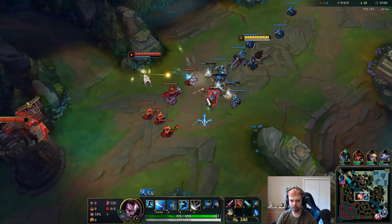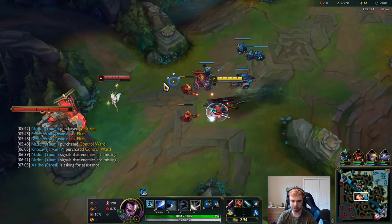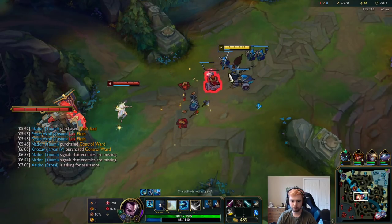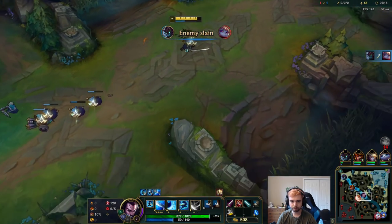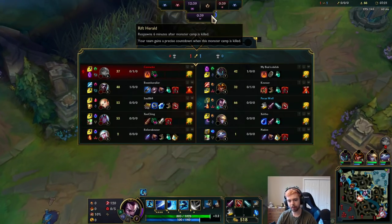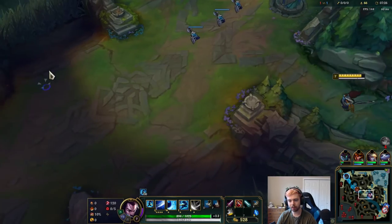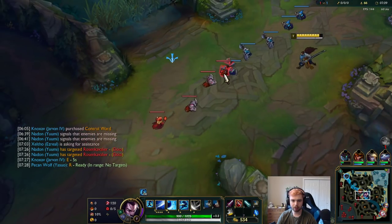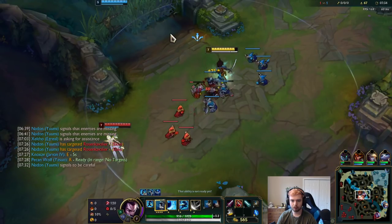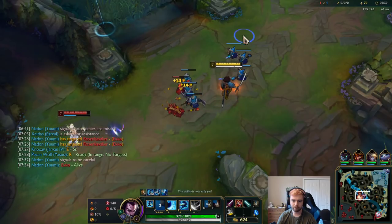If I have wind wall, can I outplay a gank? Like if Echo ganks, can I jump on him and wind wall her — if she doesn't snare me I'll be okay. I feel like that should be fine. I want to play around my Jarvan. Wow, he's really far behind — level four while I'm level seven. But I just reached level five, I have ulti now.